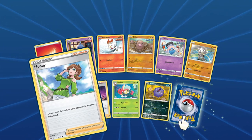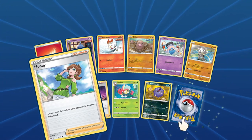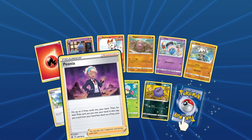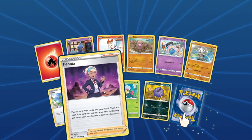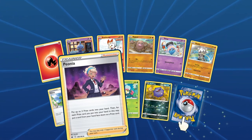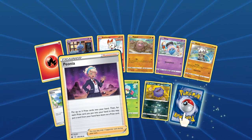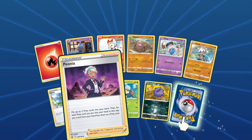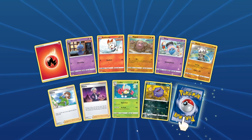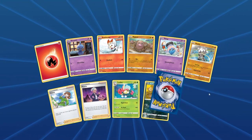Draw a card for each of your opponent's benched Pokemon — that might be helpful. Five free cards later on. Bionia: put up to three prize cards into your hand, then for each prize card you put into your hand in this way, put a card from your hand face down as a prize. That's going to be really good. We might have to get more of those and try to build something around it.